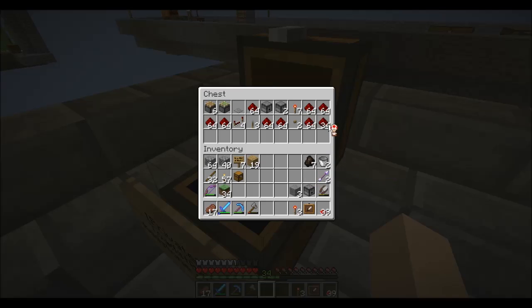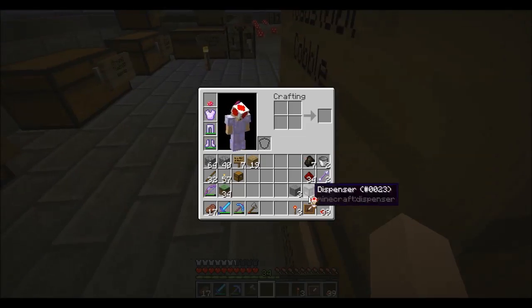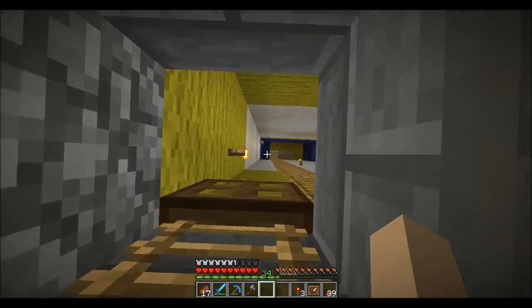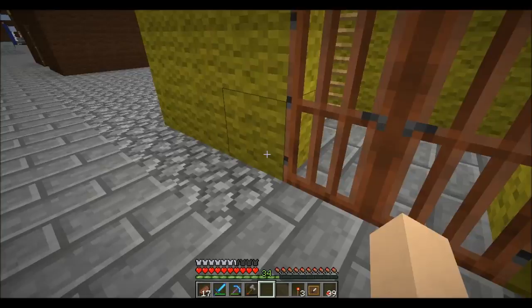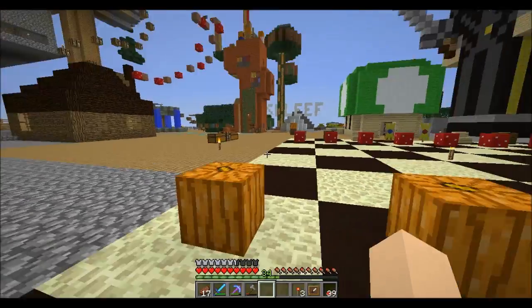We're gonna need a bit more redstone, but not a nearly whole stack. I have repeaters but I don't have comparators. Maybe we won't need any repeaters for this. We need a dispenser. It turns out a comparator needs quartz, and if there's one thing that's really expensive on Skyblock, it's quartz.